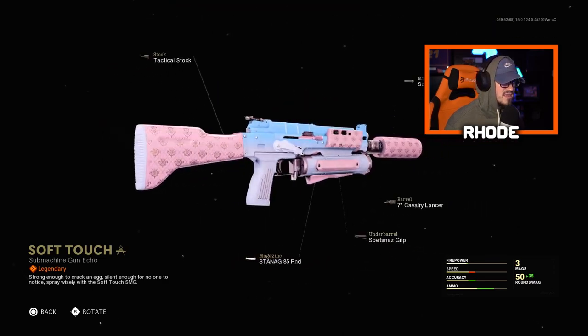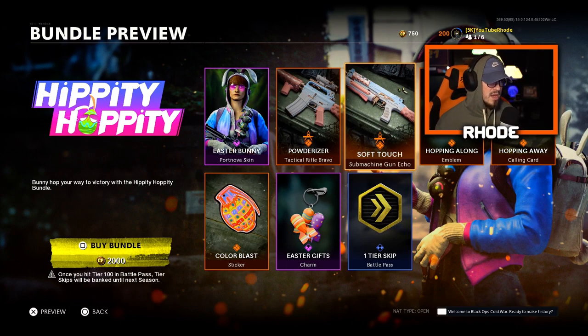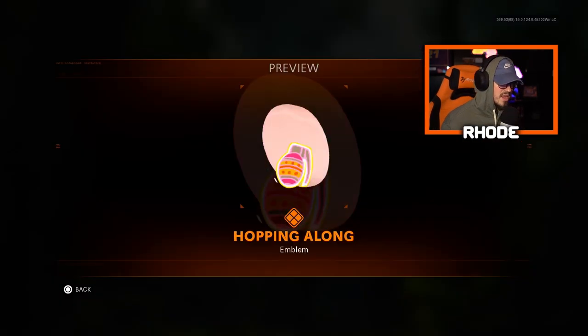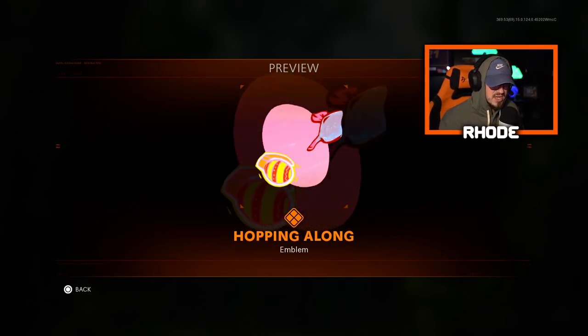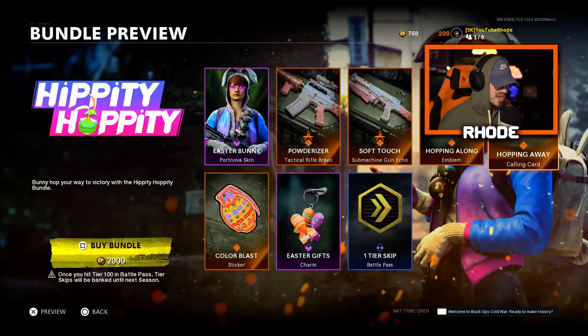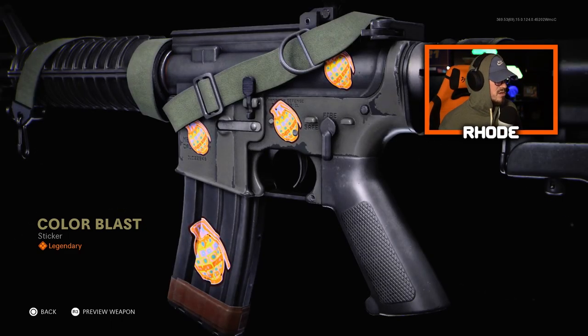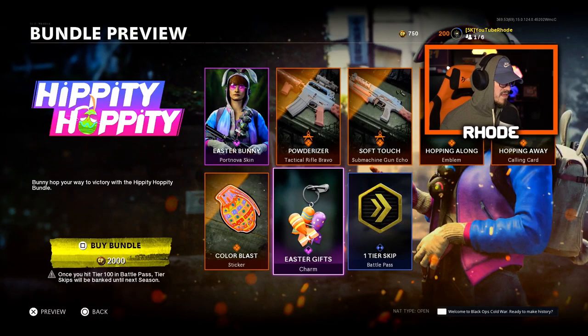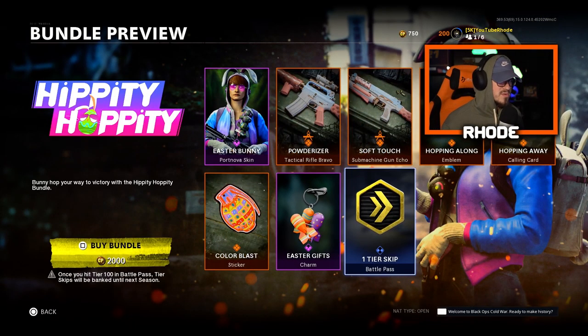We also have the Soft Touch Bullfrog — really neat, man. I like this, I'm gonna be rocking this in the gameplay. I'll have both weapons but mainly use the Bullfrog. Then we have the Hopping Along emblem — something like that for reactive camos would have been really cool. And then the Hopping Away calling card, a Color Blast sticker — just a frag grenade — and the Easter Gifts charm, pretty cool little nukes.